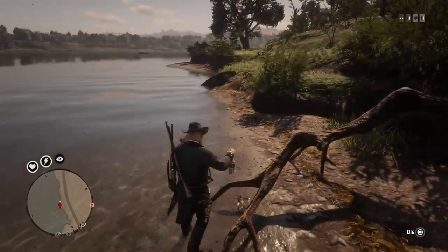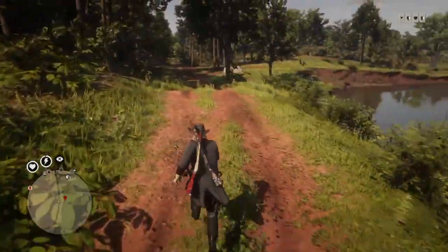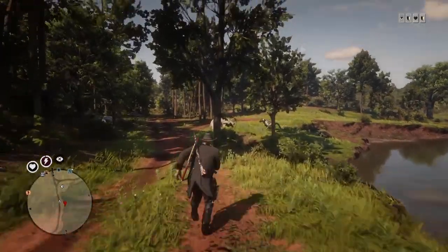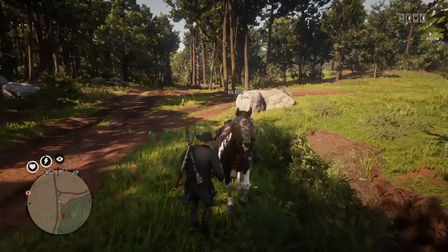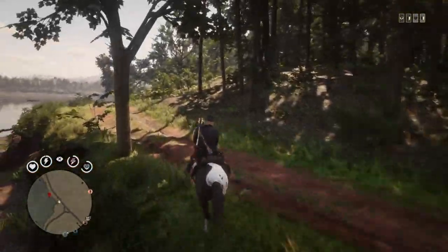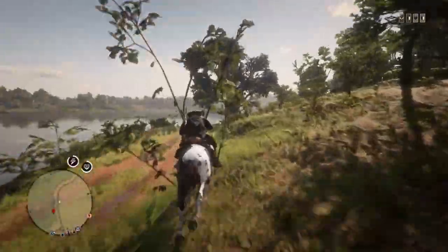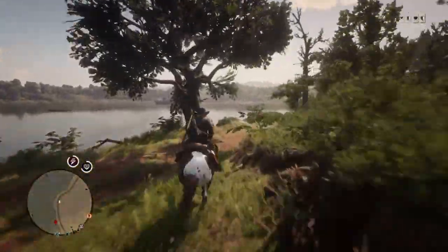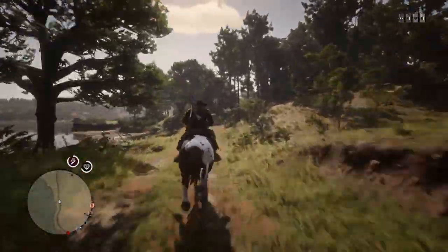Once you're in story mode, press Start, go to Online, and select Free Roam. As you can see, if I pull out my metal detector the dig spot is back. I have an important tip for you guys — sometimes if you spawn too far away from the house, it'll despawn all of the collectibles, so you won't see any of the collectibles in the house or the house next to it.